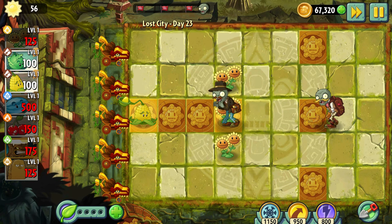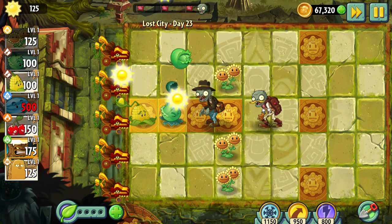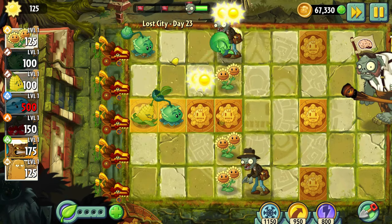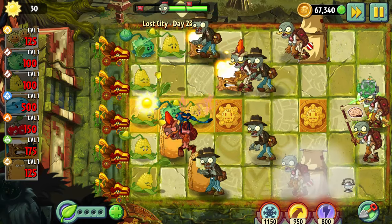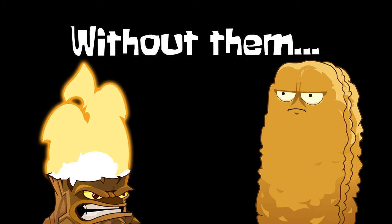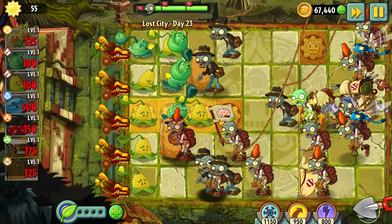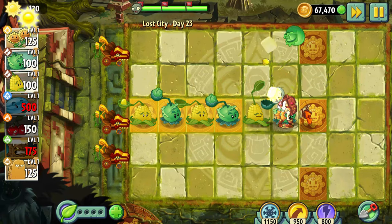Day 23 – This is where the difficulty really started to show. I had only just started planting my first catapults when boom – here came the first wave, followed by a gargantuar. Only two things saved me during that level: Torchwoods and Tallnuts. Without them it would have been impossible. The hordes of zombies became even larger, and as a result I was left with only one lawnmower.